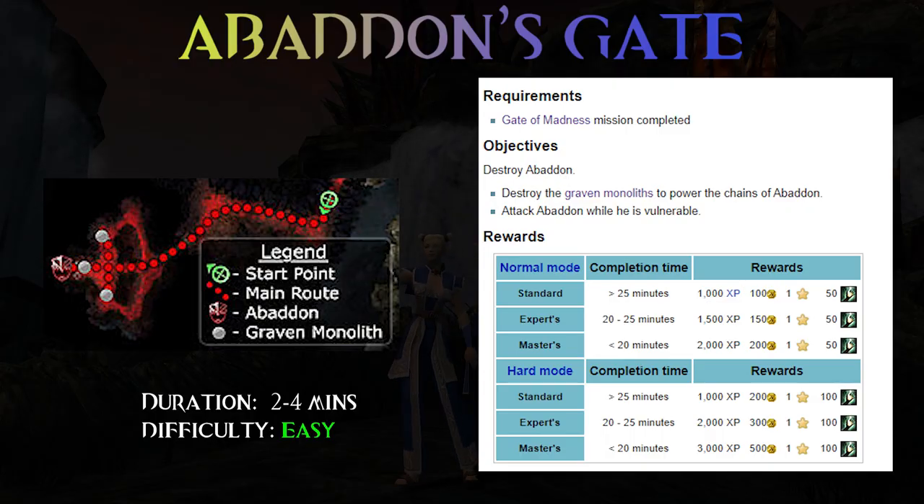So after defeating Shiro and Leech, the two servants of Abaddon, now we must destroy their master, the fallen god of water and secrets, and do it in less than 20 minutes to complete the bonus. The mission is very straightforward and it can be completed even in 2 minutes, but I'm going to show you 3 different ways.